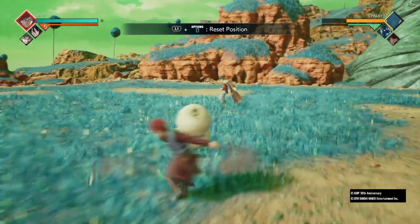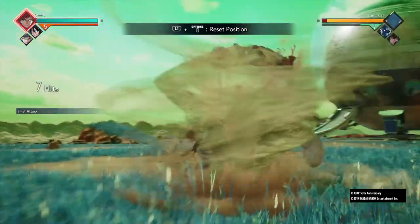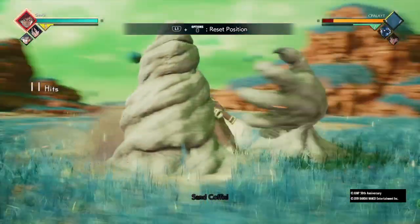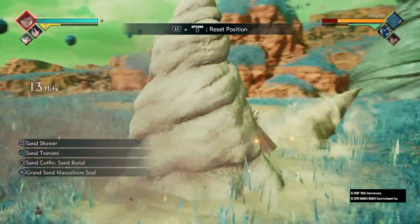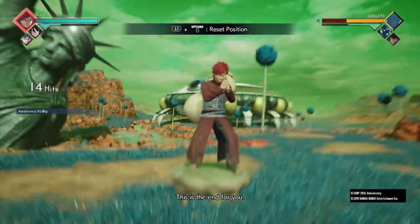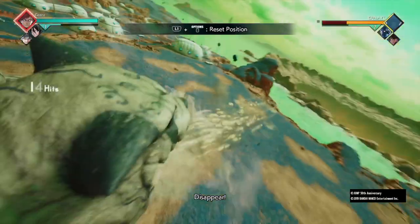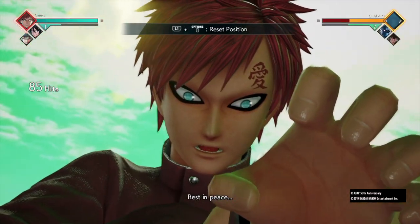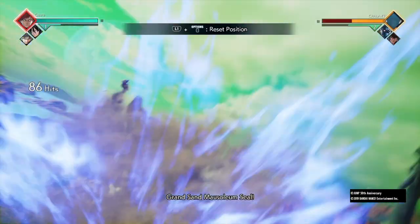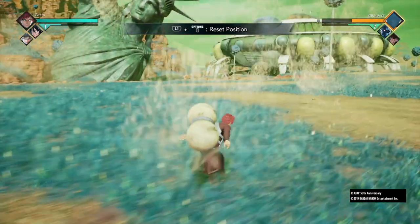Combo five non-awakened is four lights, two heavies, sand burial, three heavies, sand burial again, and then do your ultimate right after. Yeah — it actually connects. If you guys didn't know that, I got you with the strats. As you can see non-awakened it does around 40 percent. If you're new to the channel, I usually do these combos involving your ultimate both non-awakened and awakened to show you the difference in damage.